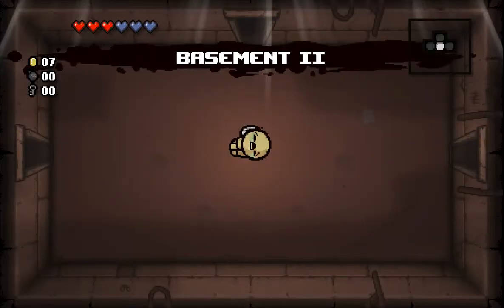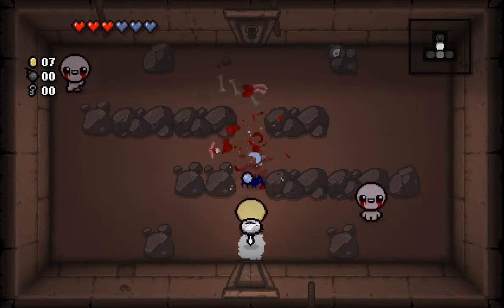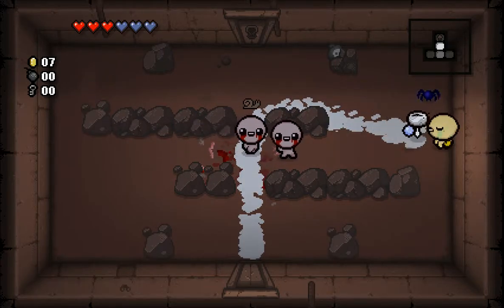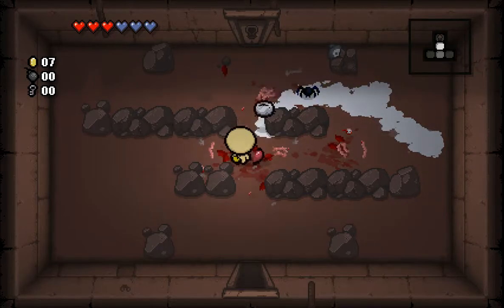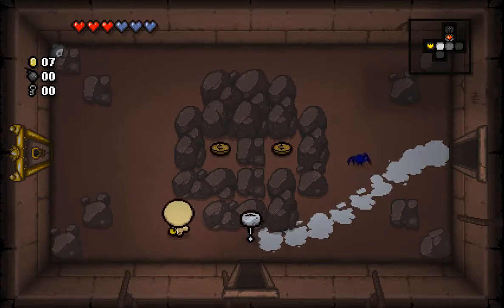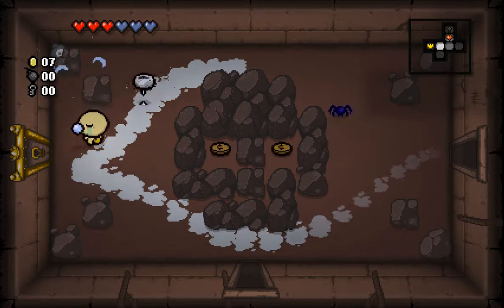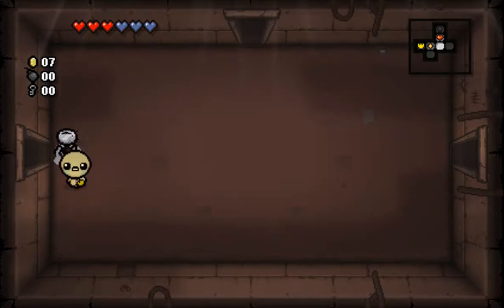There's also one room that I might not get today - it's called a secret room or something. If you go against this wall and place a bomb here, it could have the secret room. It's basically like a tiny room that can contain anything from pills to money to bombs, keys and stuff. I can't open this room because I need a key, so I'm gonna have to go try to get a key.